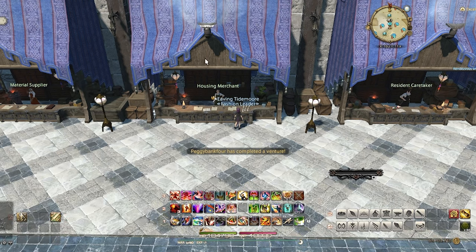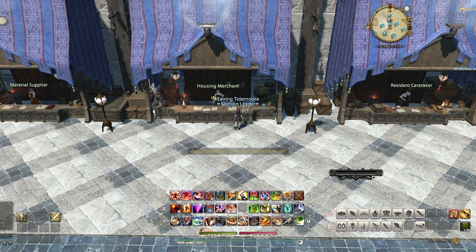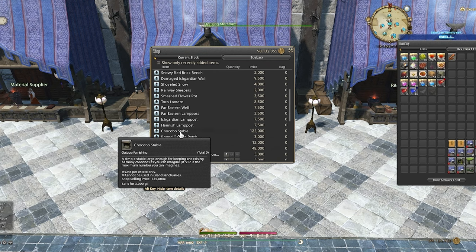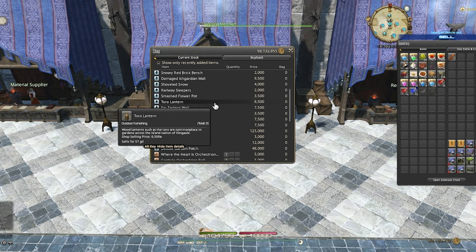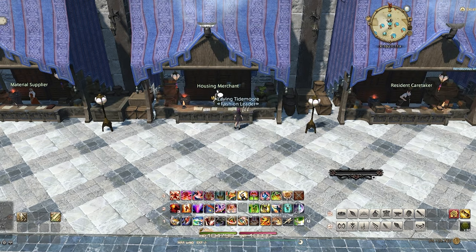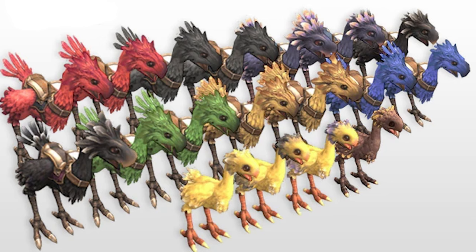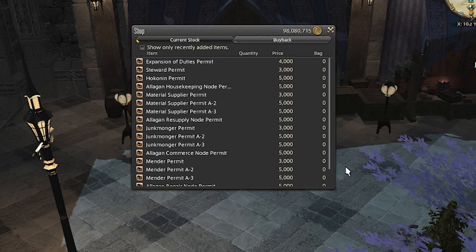While decorating your house, a lot of furniture can be bought from the housing merchant. Players tend to sell these items on the market board for a higher price, so always pay attention to if the item has a vendor price before wasting gil on the market board. Popular items from the housing merchant include the garden planting patches — they come in three designs and you can have one, two, or three patches depending on your house size. These are used for gardening and are needed if you want to cross-pollinate new types of seeds like the Thavnairian Onion. You can also get a Chocobo stable where you can place your Chocobo, and it's also necessary if you plan to change your Chocobo's color. The merchant also sells vendor tickets to add various vendors to your house like a mender, a tonberry monger, or your soon-to-be best friend — your very own housing merchant.